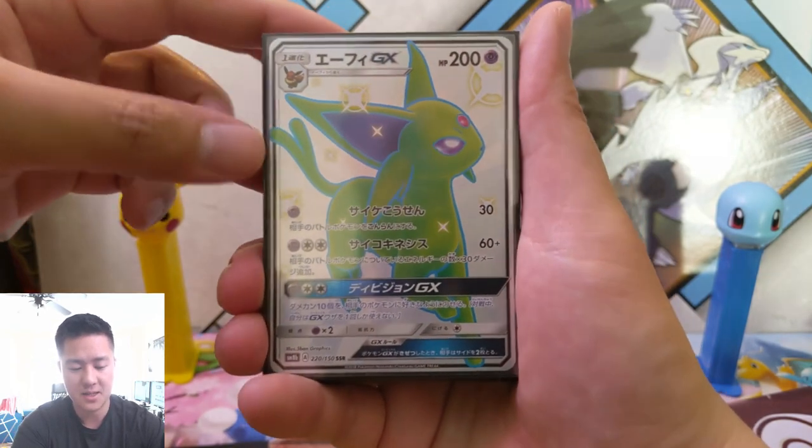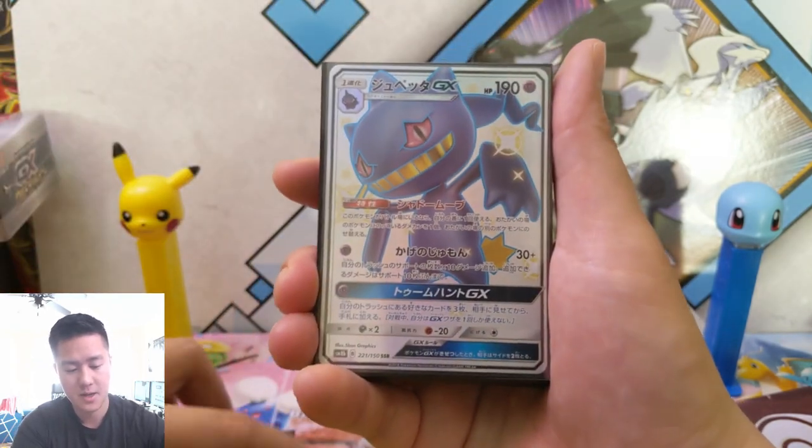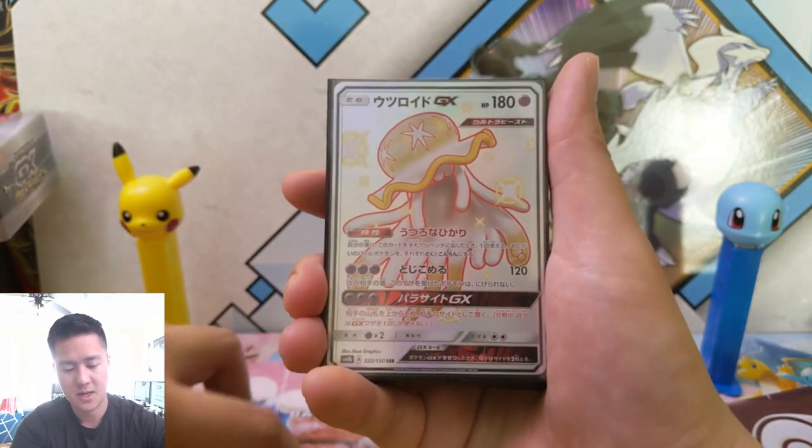Espeon — this is probably one of the best Eeveelution ones in my opinion. Beedrill — eh.